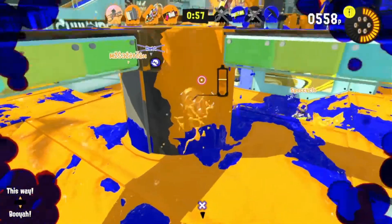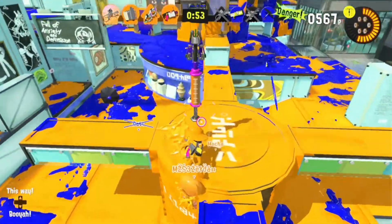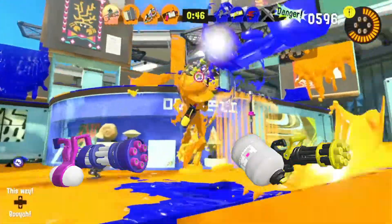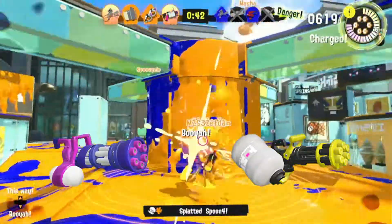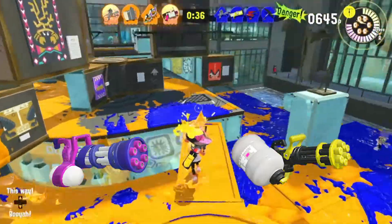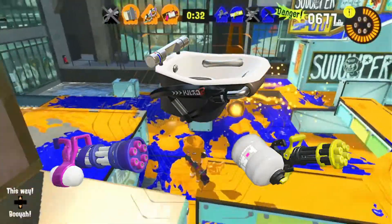The weapon you are strongest against as a .52 Gal player is going to be close-range Splatlings like the Mini and the Heavy. They have the firepower to out-shoot you, but they don't have the range. If you abuse that, especially using the Ink Wall, they can't do anything against you. Same with Bloblobber — Bloblobber is absolutely useless if you have an Ink Wall in front of it.